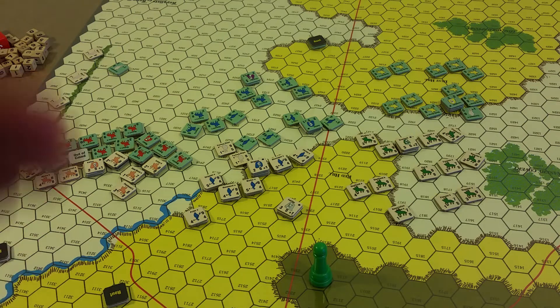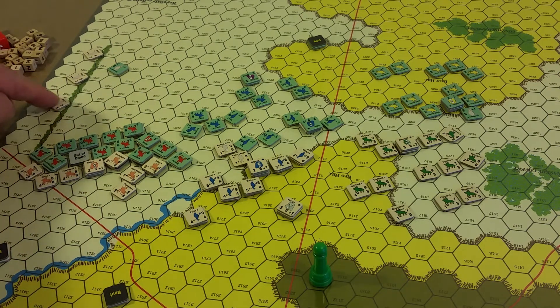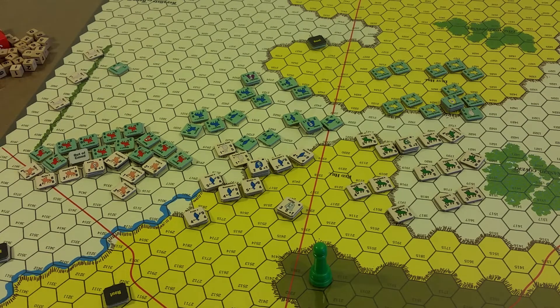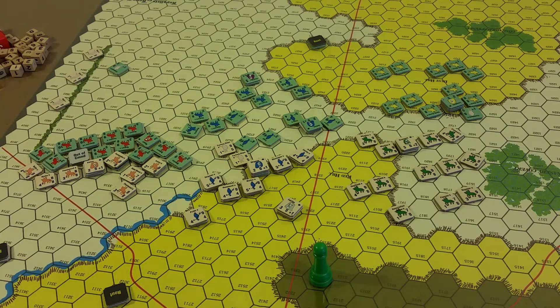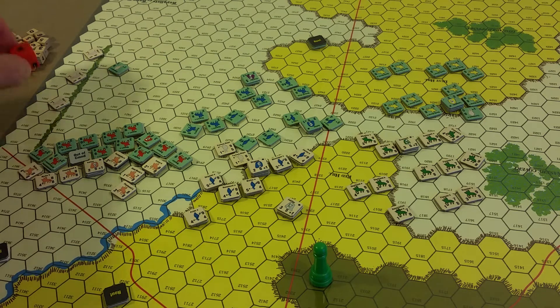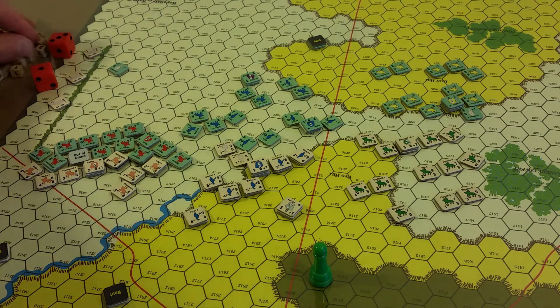Then we do offensive fire, so Parliamentarian fire. These skirmishers are going to fire at the Royalist skirmisher there. Starting here — this is Okey B unit — rolls a one, not enough for anything. Then the other Okey unit, Okey A — a three, not going to do it either.